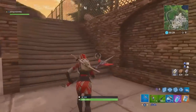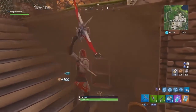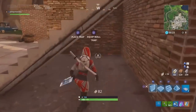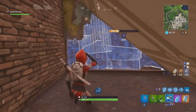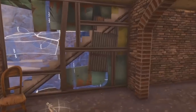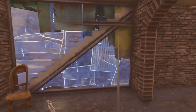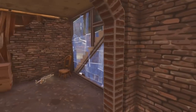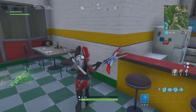Now our next spot is also in Tilted Towers, near the basketball court. The stairs right here are hollow, so you can actually come down in here and place a wall. This spot's pretty good because no one can really see both sides easily — they have to come inside here to see the other side of the wall, so they're not going to think that someone's underneath these stairs. Most people think it's not even hollow, but definitely a good spot.